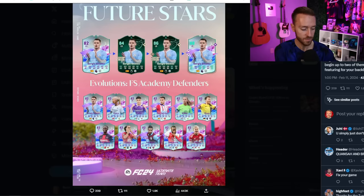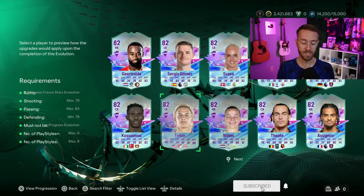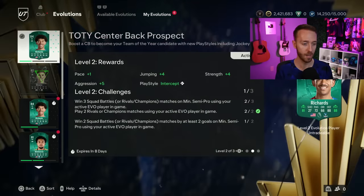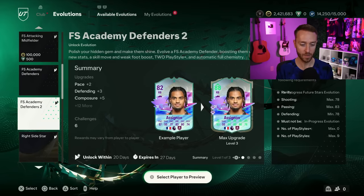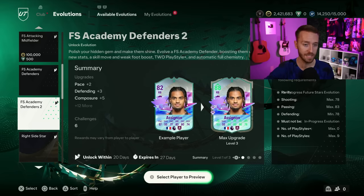This evo is absolutely nuts. The two playstyle pluses - block and relentless - are super usable. My recommendation: maybe do one you know you want right away, like I did Okafor for the attackers evo, but leave the other slot open. You get 18 days for the attackers and 20 days for the defenders. We don't even know if we're getting midfielder evos yet, but it would make sense since they did attackers and defenders. That might come with Future Stars Team 2 next week.